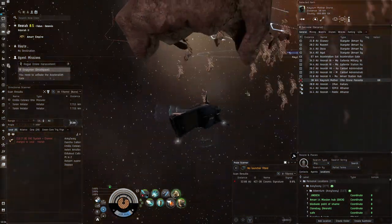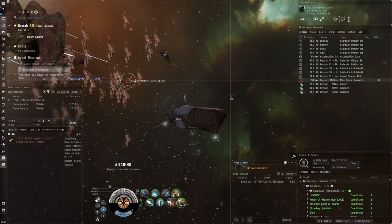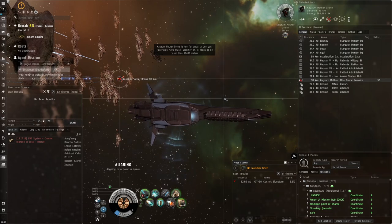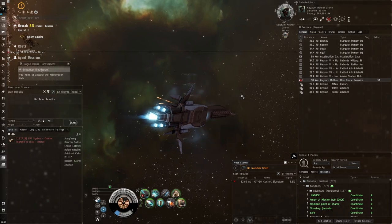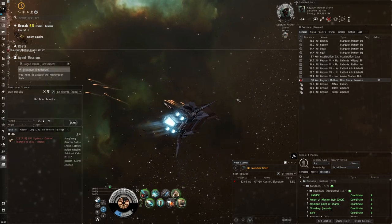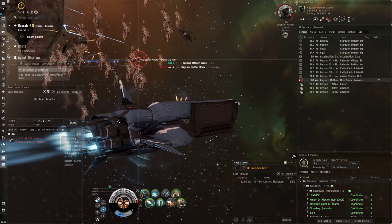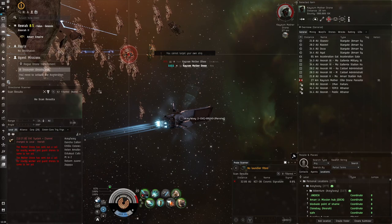I don't think this one drops Elite Drone AI, and the ones that come after this definitely won't be dropping it either. It's just strange — some rogue drones drop it, some do not. They don't want to give out too much Elite Drone AI, and I'm guessing the price would be too low if it was too common.